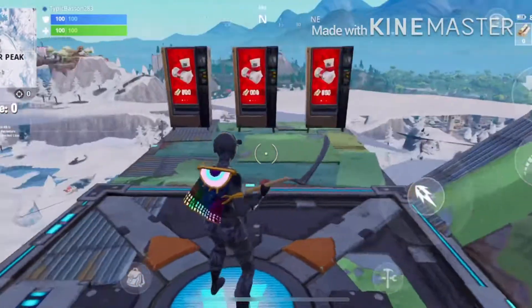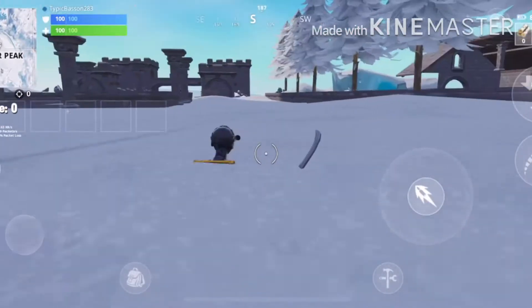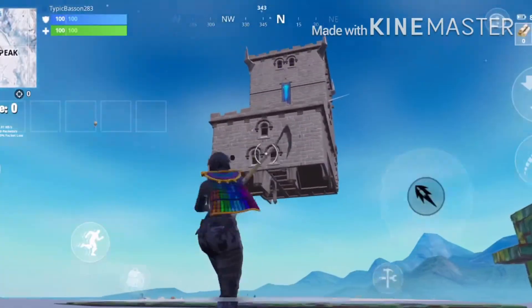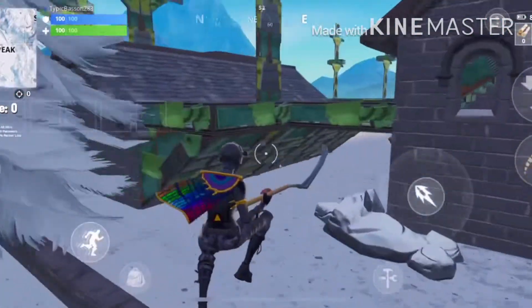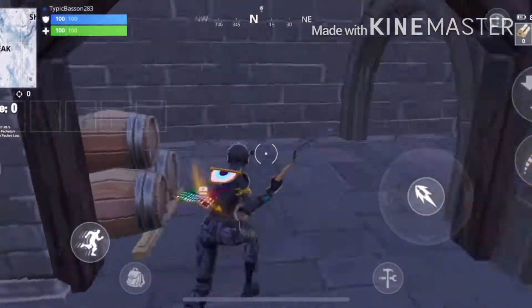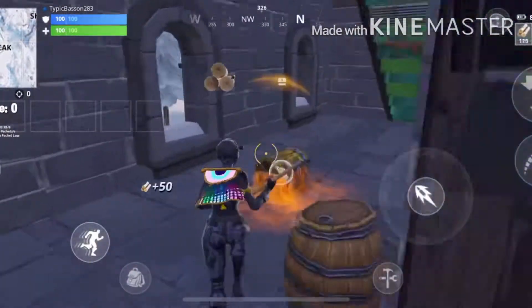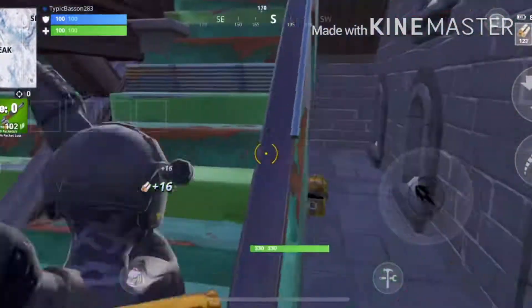As you can see I'm here under the ground. Jump up right here and you get up into the village. That's the Polar Peak fortress at the top, and under the map there's this whole village underground. The greatest part is that there are ammo boxes and chests down here. My theory is that this ice is going to melt and the village will be exposed. Make sure you like, comment, and subscribe — I'll see you next time.